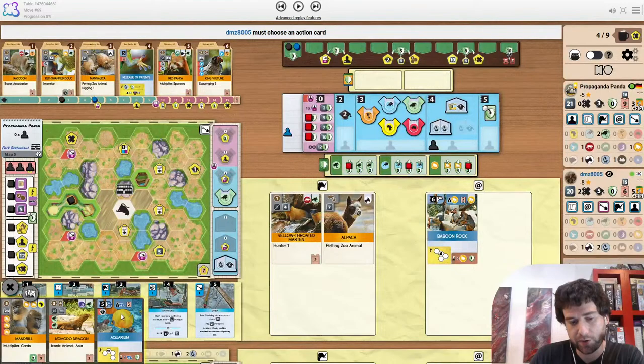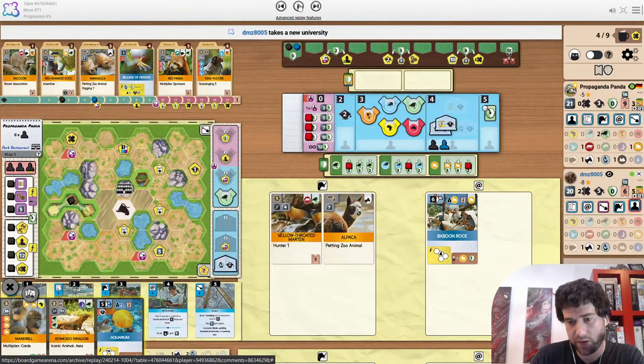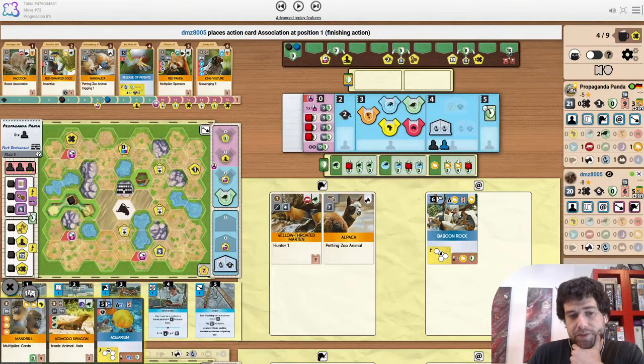And I think even I'd be tempted to take hand size to sort of uni-block the opponent. Because the opponent's going to take hand size now — that gets them another upgrade. It means they can play the petting zoo animal from range. So I wonder if we're going to build to something.